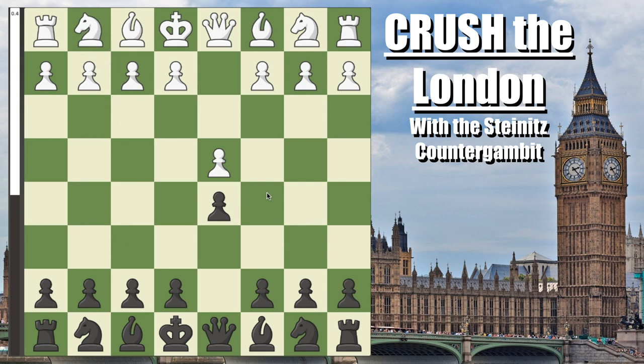The first thing you need to know about the London to beat it is that it is a system-type opening, meaning that their first five or so moves can be played in virtually any order. That is a bit of a tricky thing, but after pawn to c5, what you are doing is immediately pressuring white. You're opening up your queen to come to b6 in the future and attack the weak b2 pawn, as well as immediately attacking their d-pawn.